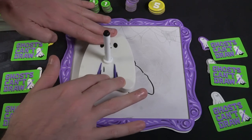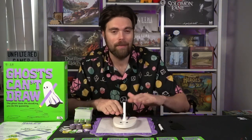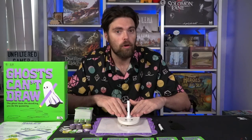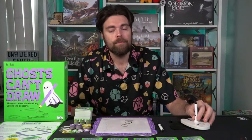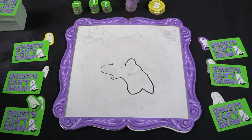Each player places a hand on the board — make sure palms don't touch the table. Then the ghost starts drawing. Everybody closes their eyes, one player says start, and a timer is initiated — about 30 seconds. After it beeps, the ghost stops drawing and everybody opens their eyes. You then reveal the drawing. Everybody simultaneously points at the player they believe is the ghost, based on what they felt or the drawing.